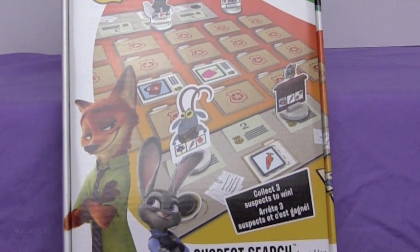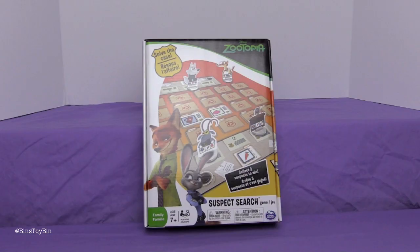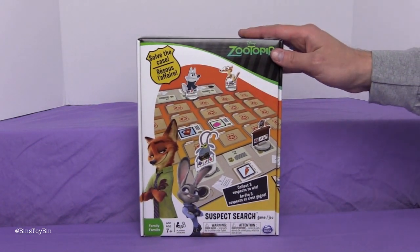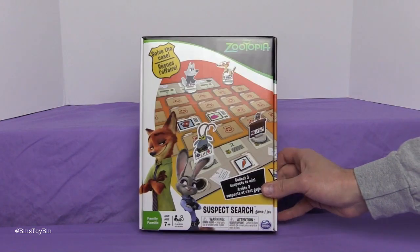It looks like a combination of Guess Who and Clue and Memory. We'll see when we open it up. We're supposed to help Judy Hopps and Nick Wilde — the rabbit and the fox from Zootopia — solve the case. At the time of this recording we have not seen this movie yet. We hope to see it soon. So if you've seen it, let us know what you think down in the comments. No spoilers, guys.